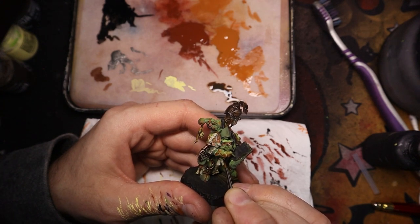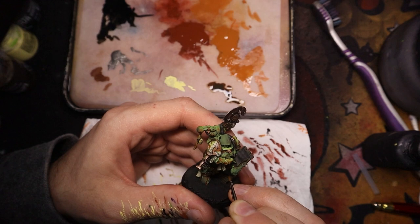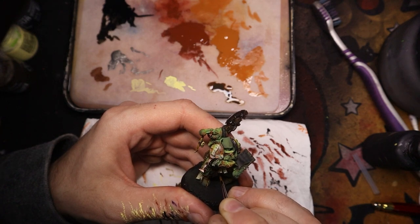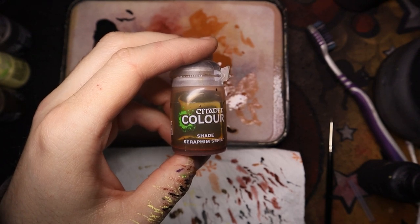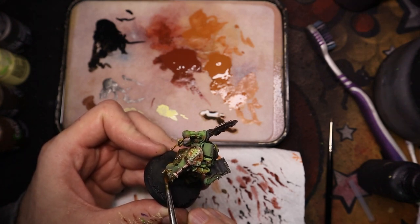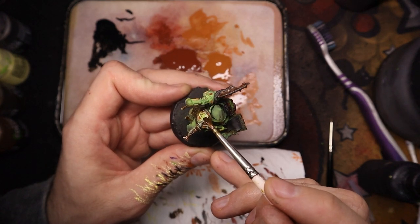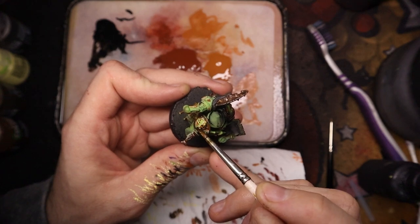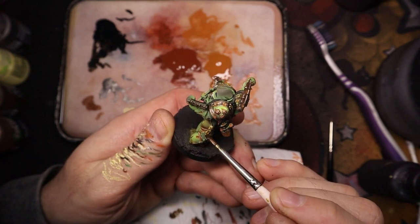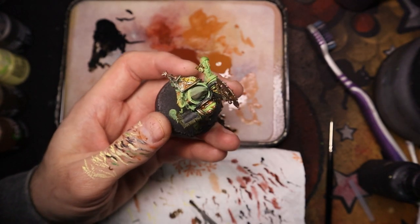I'm just using the matte black to do the text on him. I'm not very good at freehand or doing text, but we're just giving it a go — you're not going to get any better at it if you don't practice. Then I'm adding this Seraphim Sepia to shade over it. It's quite transparent but still dyes the Ushabti Bone a nice colour, and it'll just help make the black look more cohesive and make the parchment and writing look all as one thing. I'm really pleased with how that looks.